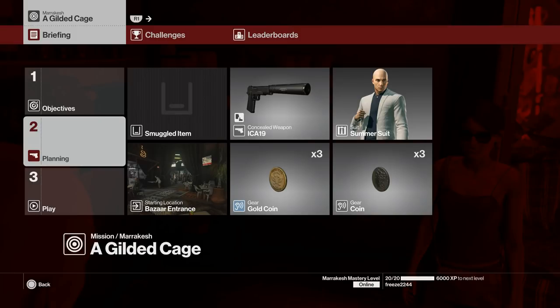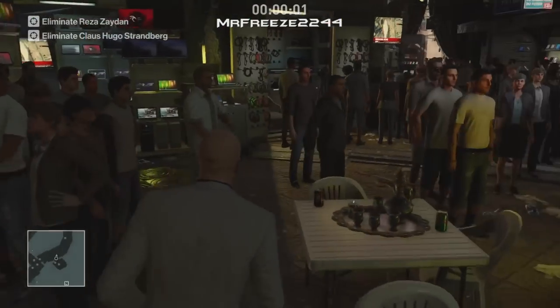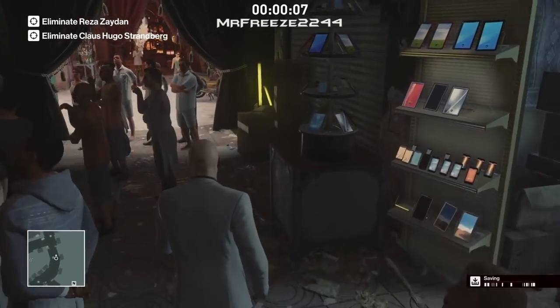For this one I'm going to start in the bazaar entrance and I'm going to bring along gold coins and regular coins. Now if you don't have the gold coins unlocked, I highly recommend you unlock them in a Bangkok challenge. I'll leave the link to the Bangkok challenge in the description so I can help you out with that to unlock them.